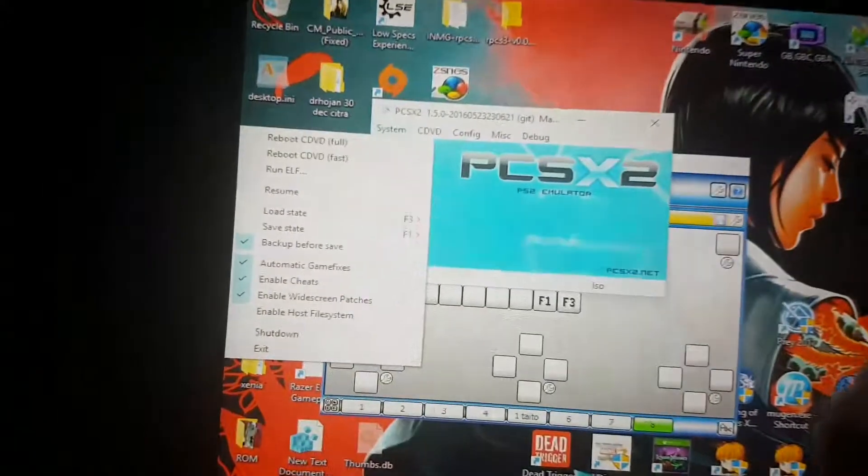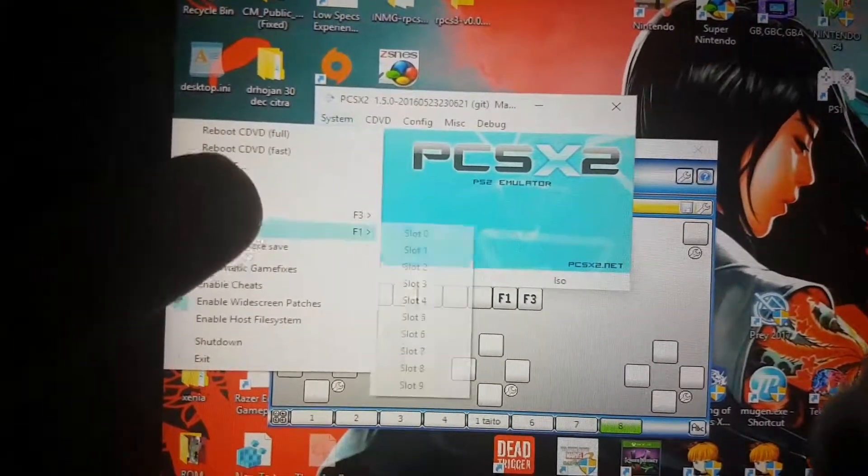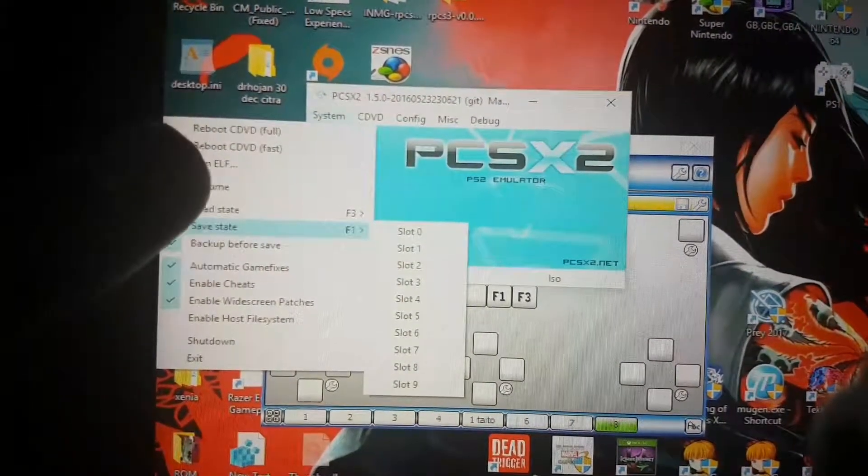What you're going to notice is when you want to save and load a state, it tells you what button it is. F1 is save state and F3 is load state.